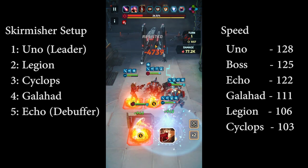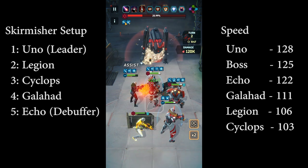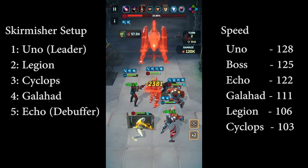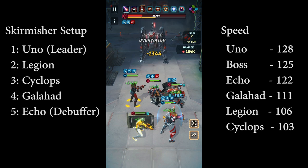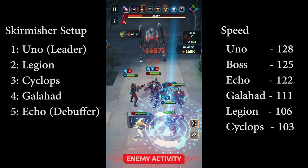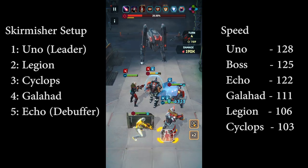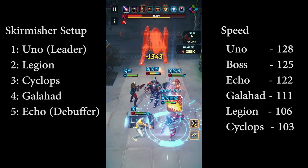Since I already used the cooldown, in the next phase Echo will always default to her first skill, which means she'll remove the buff from the boss. Here the buff appears — we can see the counter attack on the boss. That's the one we want to remove as fast as possible because it deals a lot of damage. Every time I see many buffs on the boss, I'll disable auto to make sure I can use Echo's first skill and get those buffs removed quickly.